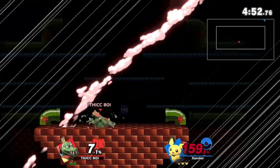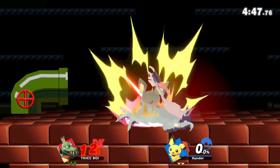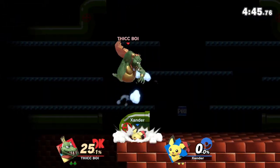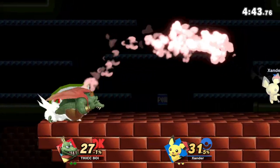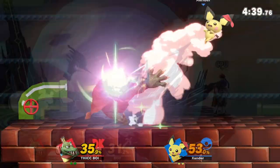The biggest mistake K. Rool players make is they think of blunderbuss like it's Mega Man's lemons or something, where they think they're practically unstoppable in neutral when they use this move. This move is spammable in neutral, but you still need to use it intelligently.